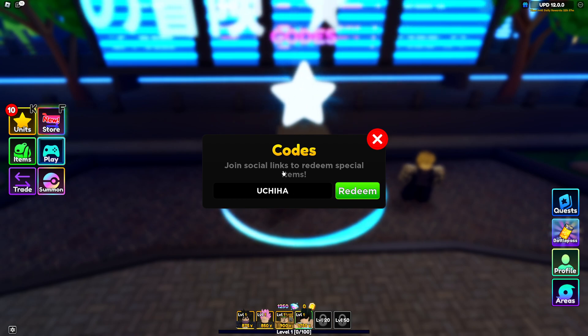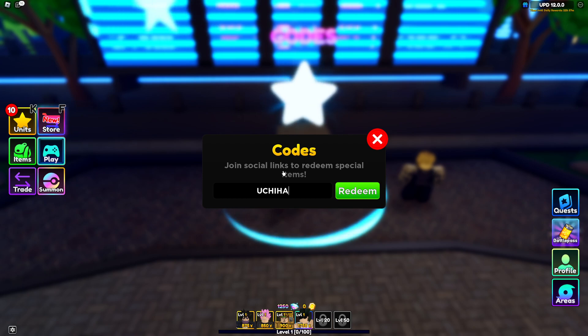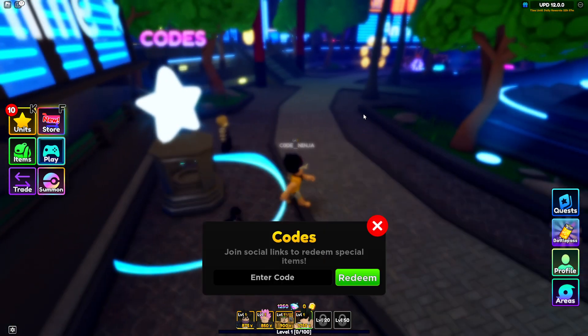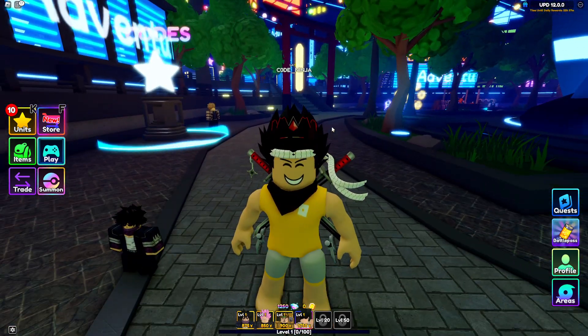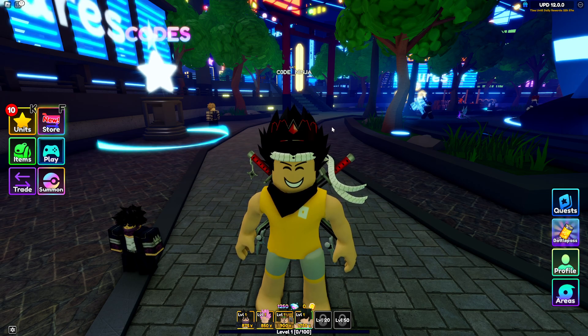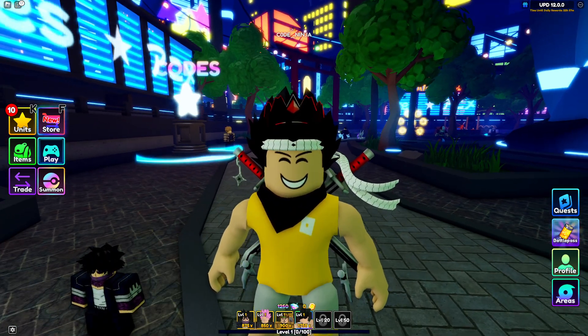We also got 'uchiha' — this is a pretty old code but it's still working, so redeem it if you haven't already. Those are all the working codes for Anime Adventures. Don't forget to like this video, subscribe, and turn on notifications — see you in the next one!